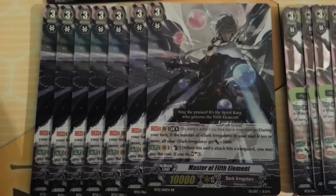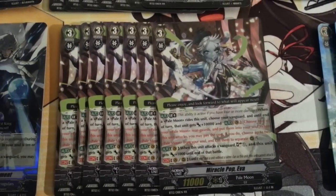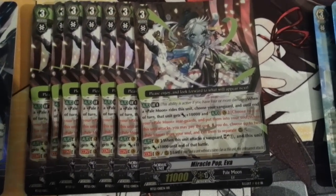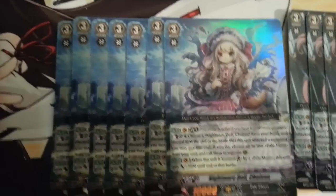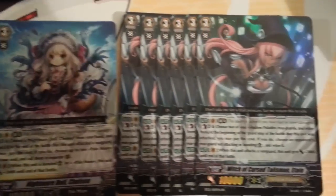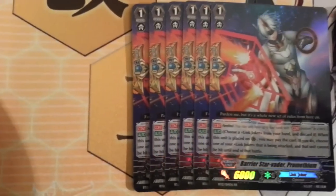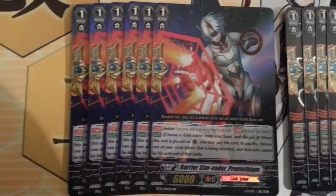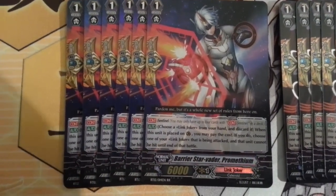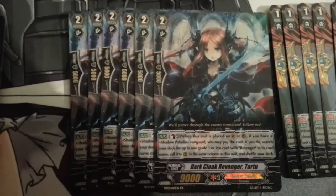And I got 7 of Fifth Elements, 7 of the Eva. And then we got 7 of the Chelsea. And I got 6 going on here on the Talisman Atain — I'm sure that's what her name is. We got 6 of the Prometheum, 6 of the Lydia. We got 6 of Tartu.